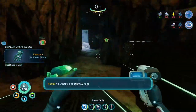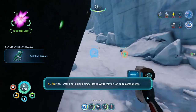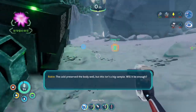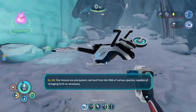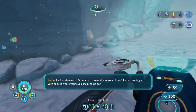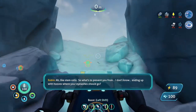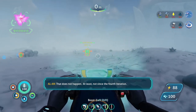That is a rough way to go — I would not enjoy being crushed while mining iron cube components. The cold preserved the body well, but this isn't a big sample — will it be enough? Our tissues are pluripotent, derived from the DNA of various species, capable of changing form as necessary. Ah, like stem cells. So what prevents you from ending up with hooves where your eyelashes should go? That does not happen — at least not since the fourth iteration.